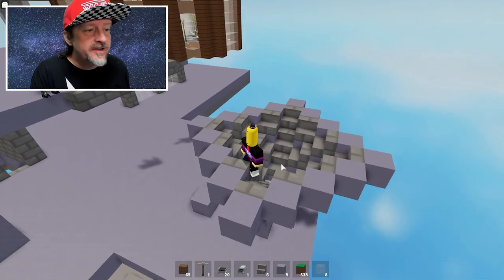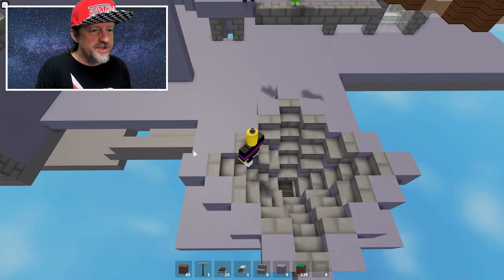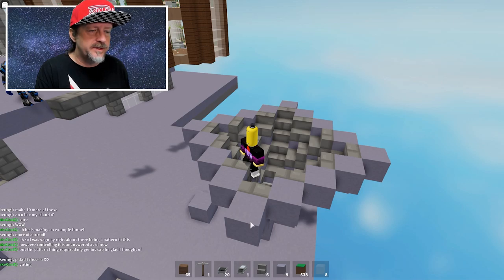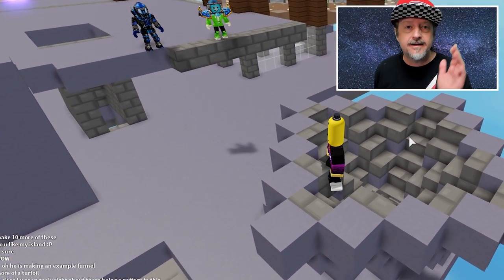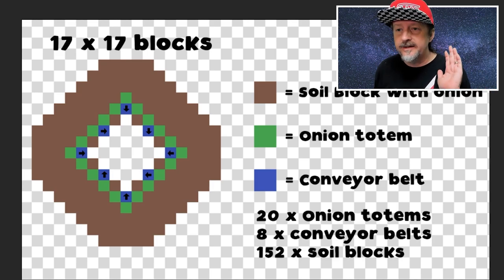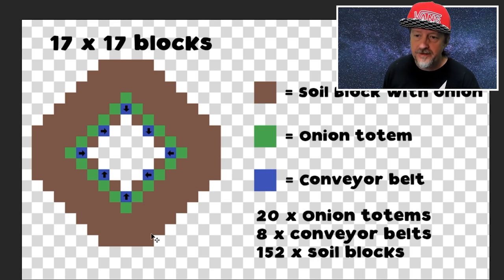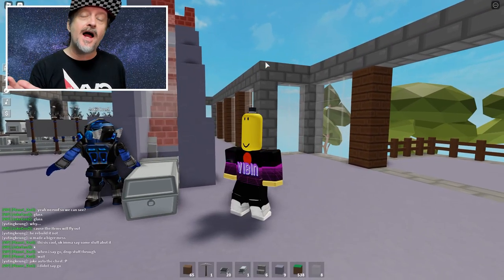There you have it — that is your basic funnel design. This is where we're going to place our totems, and there's room for some extra conveyor belts as well. Those go all around here — this is where the conveyor belts start to get built up. You just follow the schematic, and the funnel that I showed you is this area right in here.